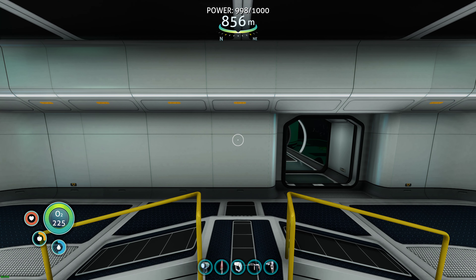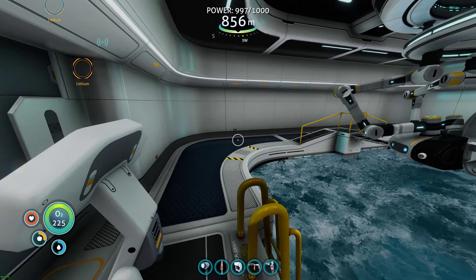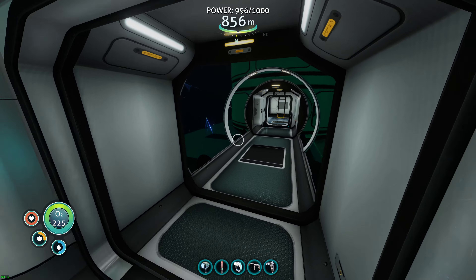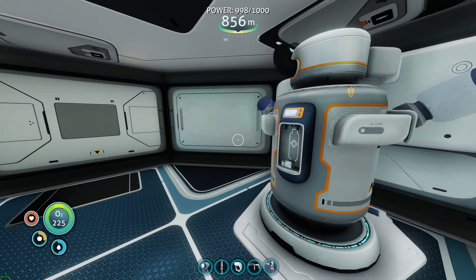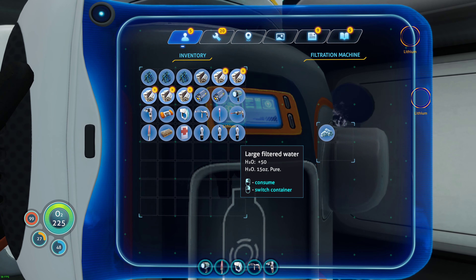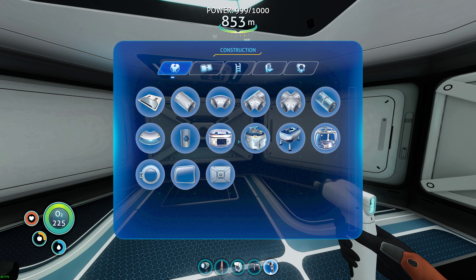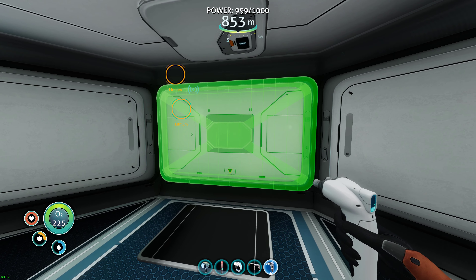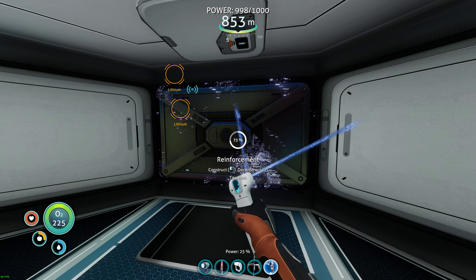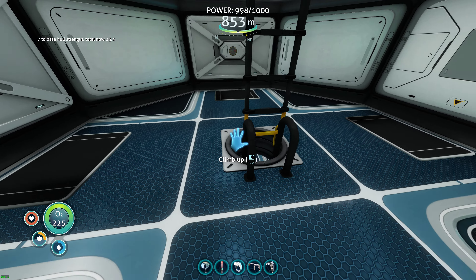Alright welcome back guys. I've gotten the lithium — I went over to the scanner room and activated it to track lithium. I had to actually restock the bioreactor. I should be able to put one more of these up, and that brings me to a whole strength of 25.4.